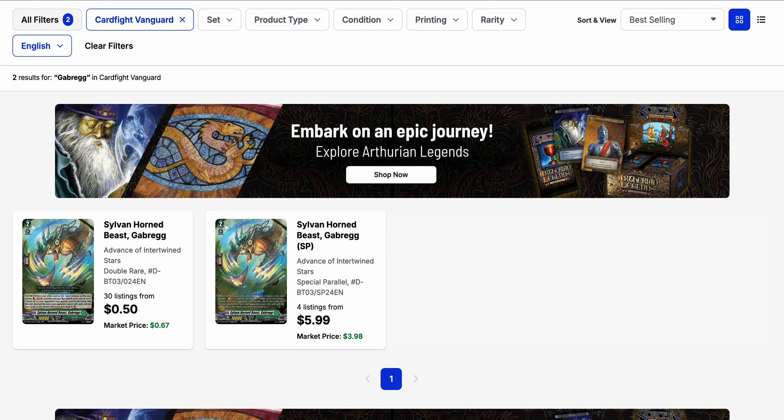Sylvan Hornby's Gabreig from the original Set 3 — with Levi-Drakis coming out soon, I imagine players are trying to get into this card. But ultimately it's still an easy pickup. It's a double rare from Set 3, which was printed quite a lot, so there are lots of quantities available — 30 listings starting at $0.50 for a double rare, which is not bad at all. If you want the SP, it's currently at $6 base with only four listings.